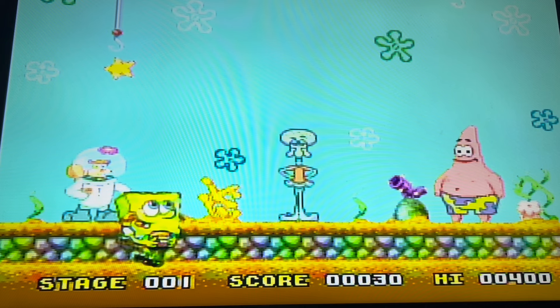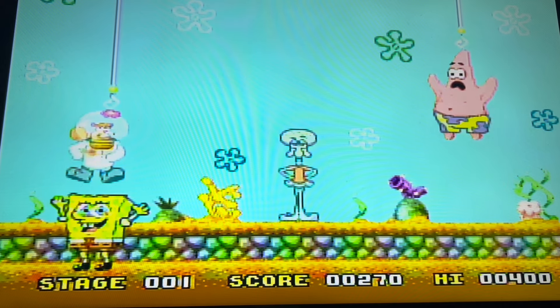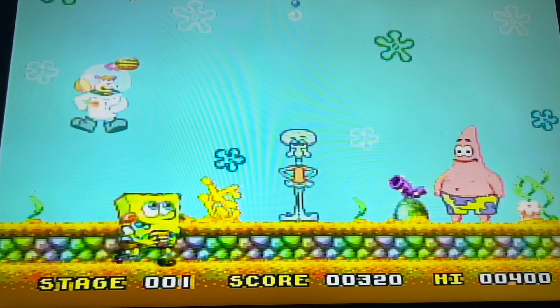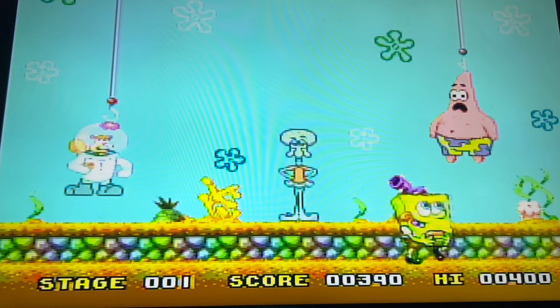Invasion of the Hooks, which is based on the episode Hooky, has you playing as SpongeBob and you have to fire Krabby Patties at the hooks so you can get Patrick, Squidward, or Sandy lifted up to the shore. Some hooks can be hit once, but there are others that can be hit three or four times. This one can get repetitive, so this one's a meh.